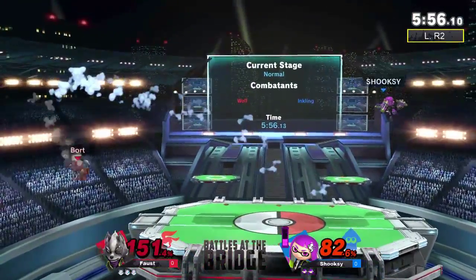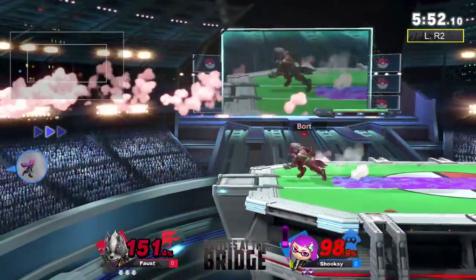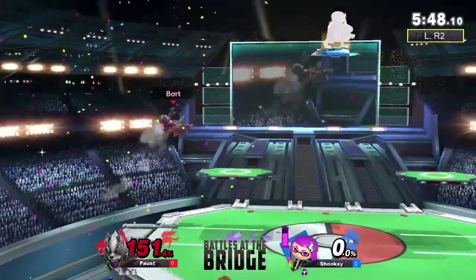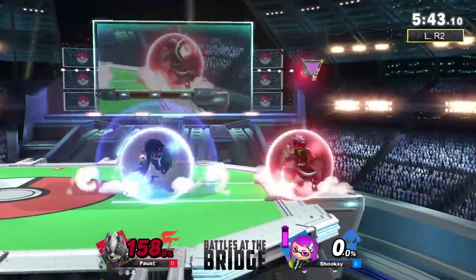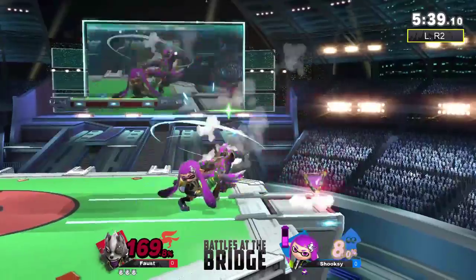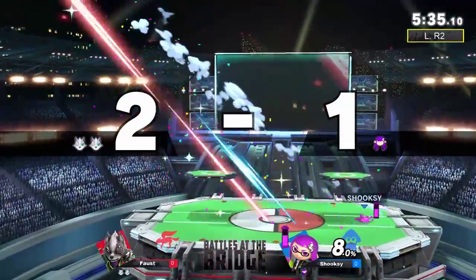That down smash probably would have killed if it had hit with 150% rage. Speaking of which, we currently have a large lead for Faust. Could be a three-stock if we see some super cool combo into side-B, but we probably won't — we'll probably see that bomb... nope. Back throw... nope. Roll behind, die.